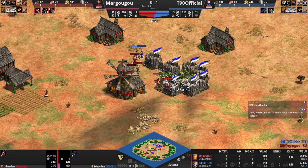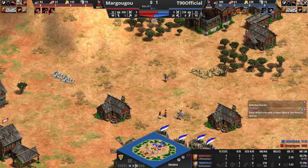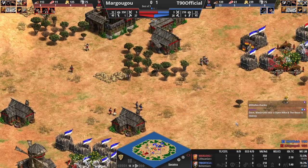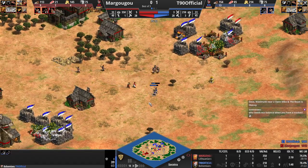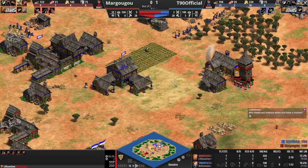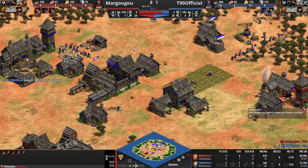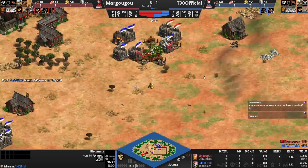T90 looping around with some archers. Margugu needs a skirmisher to deal with that — he's got one archer over here. T90 has Fletching, so does Margugu, and he's going to loop back around and try and take care of these. He should be able to wipe up this army — pull the villagers back and you're fine. Tower is ranging those. T90 needed to delete three farms, so now he's only got two farms — that's his entire food eco. He actually bought some stone. He knows how important this position is — he's going to go for a counter tower right here. Blacksmith going down.